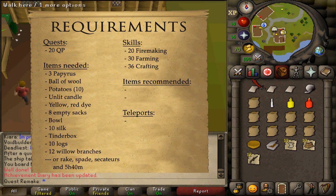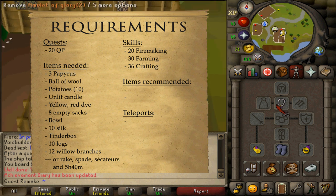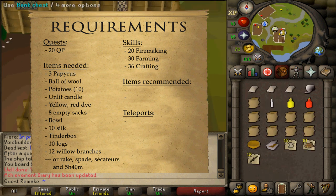Finally, because this is an Entrana quest, you cannot bring any armor or weapons on the island. What you can bring are ropes, jewelry, and weight-reducing clothing.